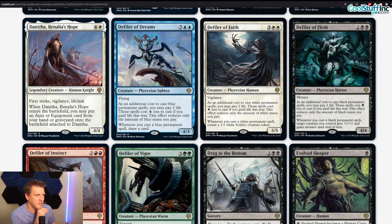Defiler of Faith — three and a white white, 5/5 vigilant phyrexian human. As an additional cost to cast white permanent spells you may pay two life — let's call it the phyrexian clause because it's the same across the cycle. Whenever you cast a white permanent spell, create a 1/1 white soldier creature token. I like this one a lot better than Defiler of Dreams because you often do have a number of white one-drop cards. However, a common theme with these cards is that you have to play them and then untap with them to really take advantage of the cost reduction — and they're already very expensive. Do not craft; somebody will have to show me why this is better than other five-drops in the format.